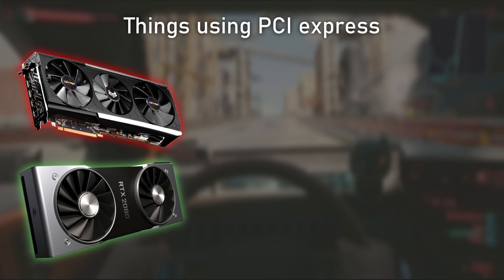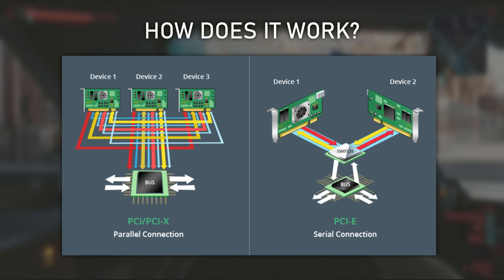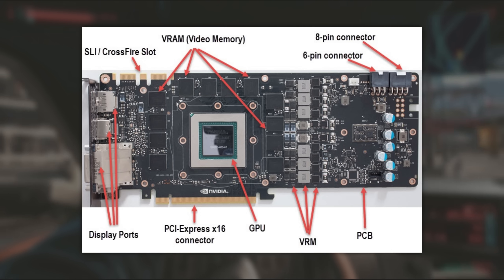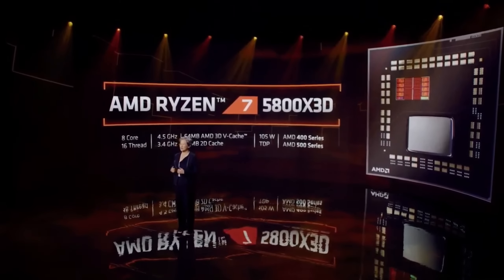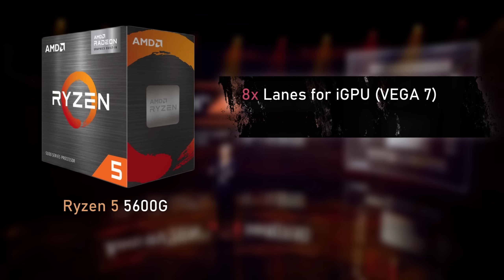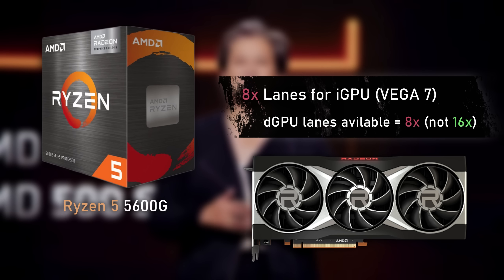Nowadays lots of things use PCI Express, like graphics cards, sound cards, wireless and Ethernet cards, and even hard drives like the recent NVMe's. PCI Express devices communicate via a logical connection called an interconnect or link, which is a point-to-point communication channel between two PCI Express ports. The lanes are physically on the hardware and can't be added via software. Motherboards and CPUs mostly use 16 lanes or more of PCI Express 4, with exceptions like Ryzen APUs that have 8 lanes dedicated to integrated graphics — and even if you disable those, the lanes are still solely used for that.